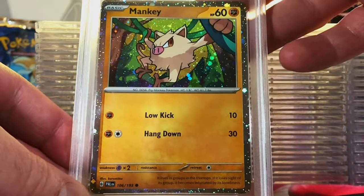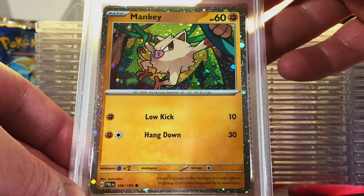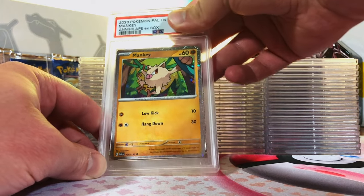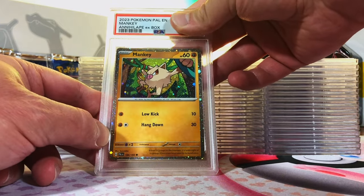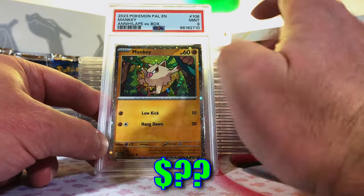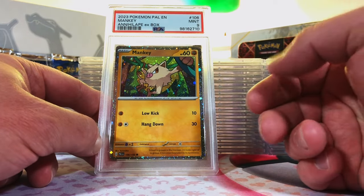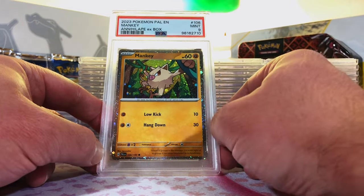Mankey Hollow Promo from the Annihilate EX box. Absolutely love this artwork — great Mankey card, one of my favorites. I'm going to guess an 8. Mint 9! 9s and 10s only, people. We are going strong with only two 9s and a billion 10s. Incredible start.